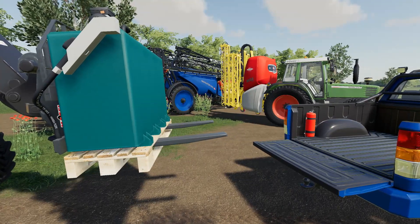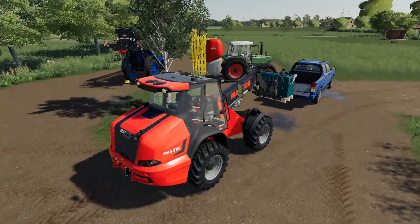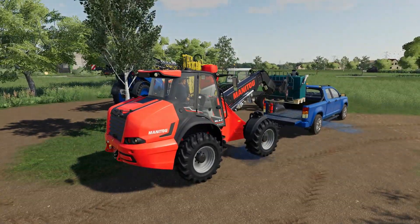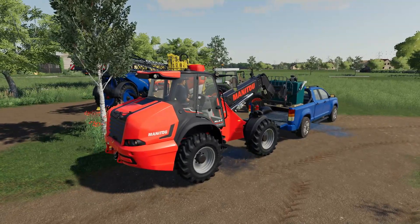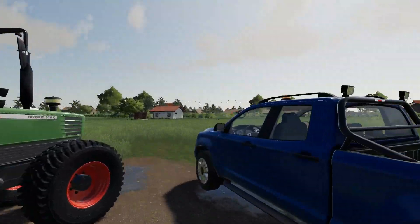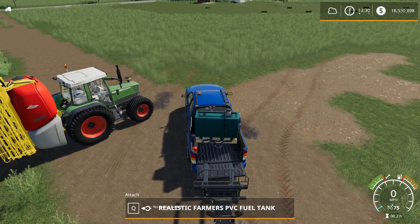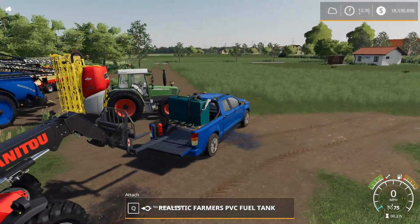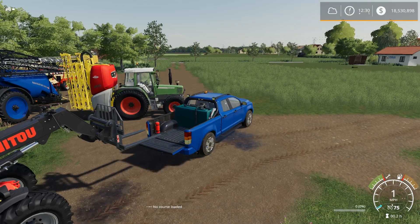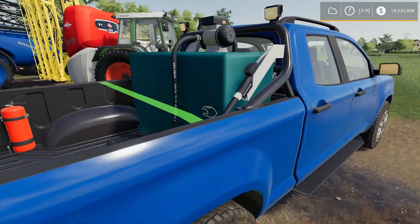The fuel tank is purchased separately - you'll find it in the miscellaneous section of your store. It's 3,500 bucks and holds 1,100 liters of fuel. The interesting thing about this - let's place this back in the bed of our truck and get it nice and close without dropping it. Once it's kind of in the back, if I bring up the menu, we are getting an option to install this tank into our truck.